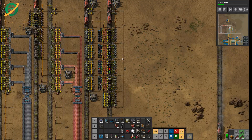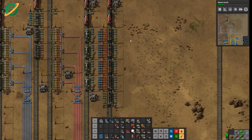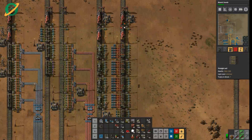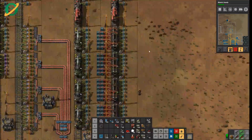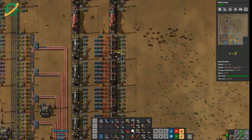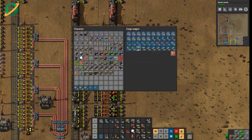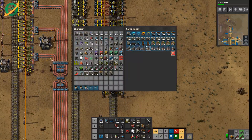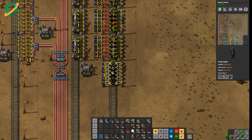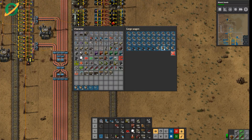Hey there fellow Factorians, Onerous here with another episode of My First Megabase. Last episode we got our project train going, and here it is filled up with all the goodies. We've got our train stuff, inserters and rails stuff, mining and assemblers, defensive stuff, beacons — and we have roboports and robots.